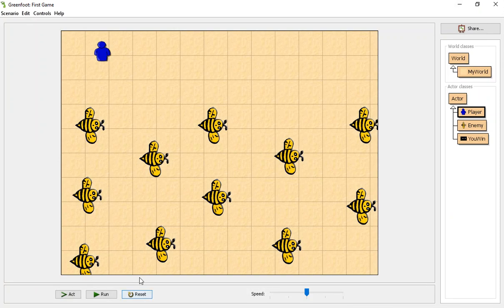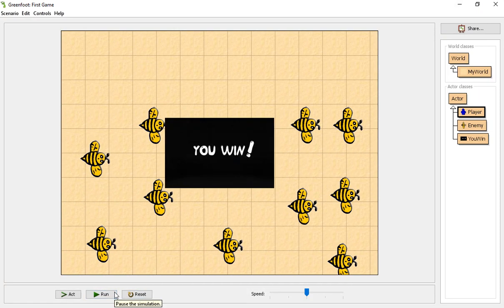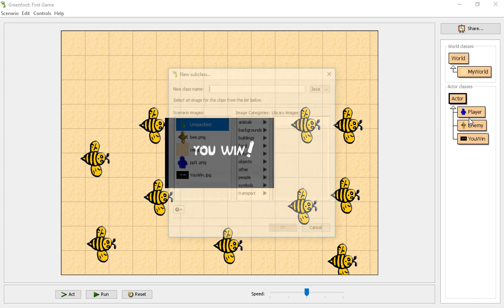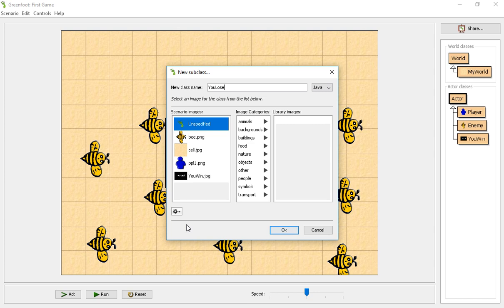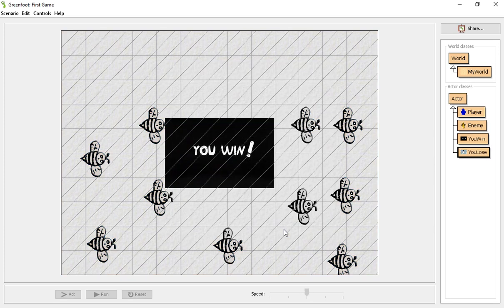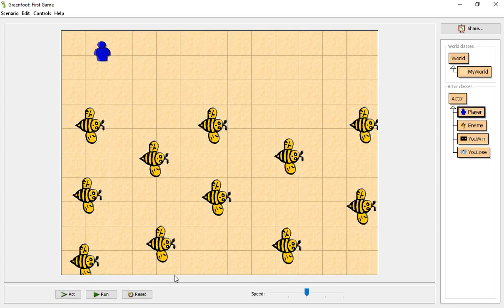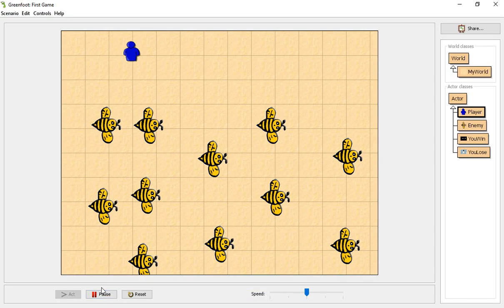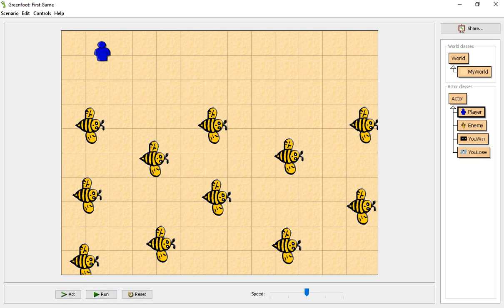If you see 'null pointer exception' or 'actor not in world,' something is being done for an actor that's already been removed. The only thing that works after removeObject(this) is Greenfoot.stop(). Adding an object needs to happen before the remove. I should have a YouLose — so let's create a YouLose subclass. We don't have a you-lose image, so we're going to use warm hugs as a troll. Then change it from YouWin to YouLose in the player code.